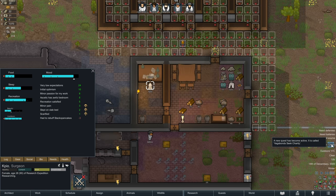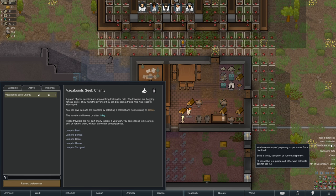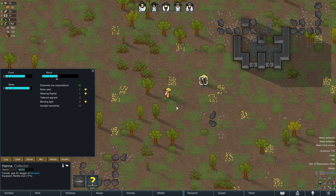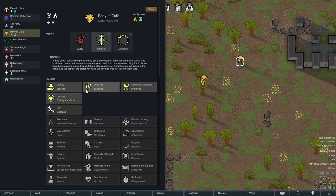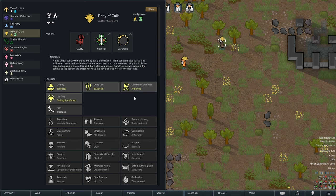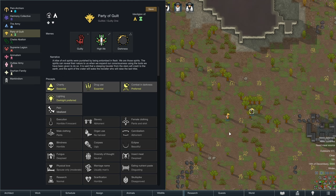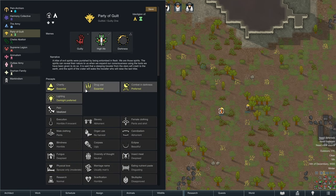Vagabond seek charity — a lot of people begging for silver so they can buy back a friend who was recently kidnapped. Our ideology: combat in darkness — preferred; drug use — essential; charity — essential; dark light — preferred.